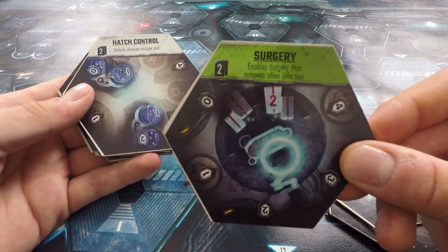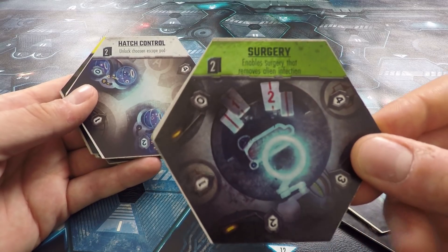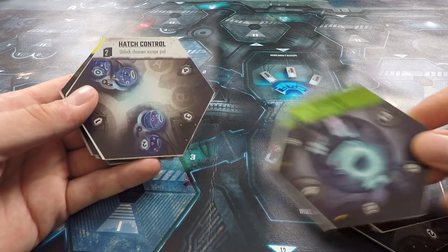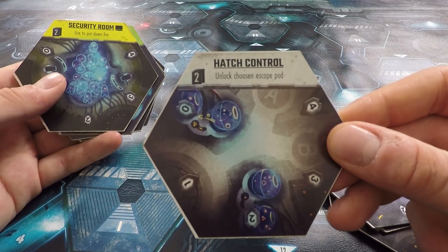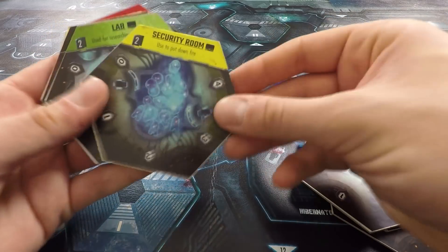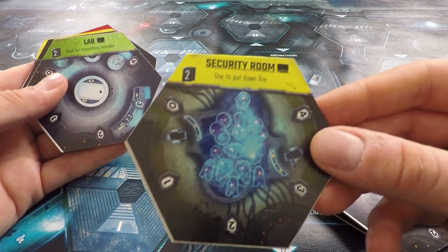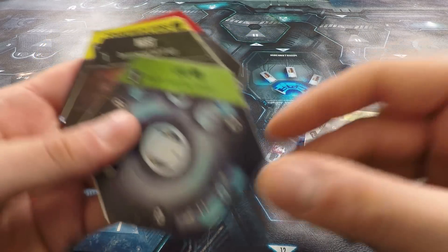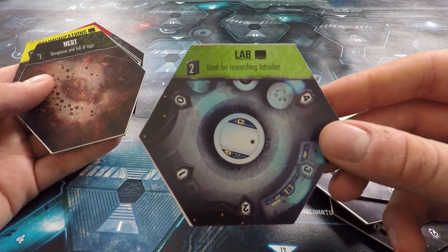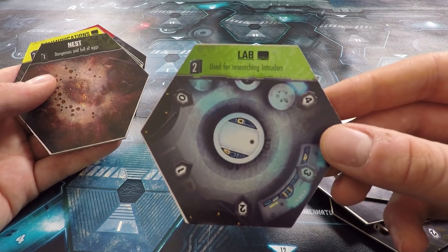The surgery is where we remove the aliens that are growing inside of us — hopefully we'll not need to do that. Here's the hatch control — you'll need to use this to access the escape pods in the first place. We've got a security room that can put out rooms that are on fire, maybe if someone gets trigger-happy with a flamethrower. This is a lab which we can use to analyze alien components, alien DNA, alien eggs, and things like that, hopefully finding a weakness to their structure.